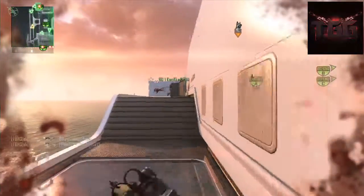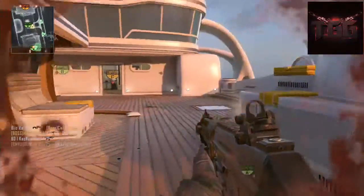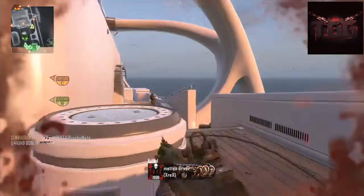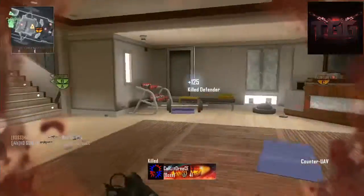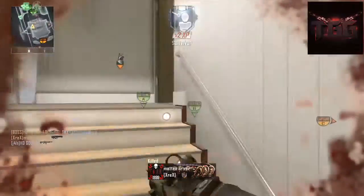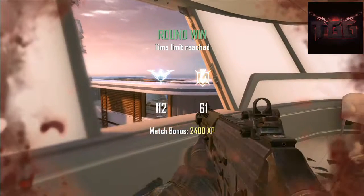By doing this you can do both challenges at the same time — just run around with no streaks, no perks, no attachments. It literally is so easy to kill people. Just use your brain: don't go running in, don't go flying head-on because you are going to get killed. Spawn track them or whichever way you'd like to go about it, but just don't run head-on — it's really not a good idea when you haven't got any attachments or perks.